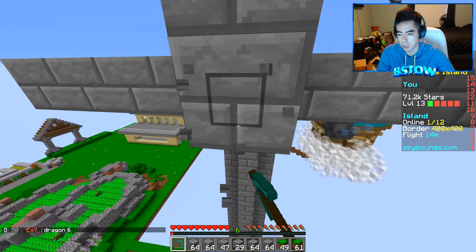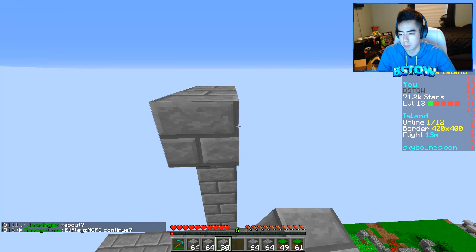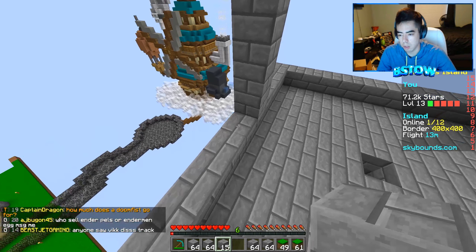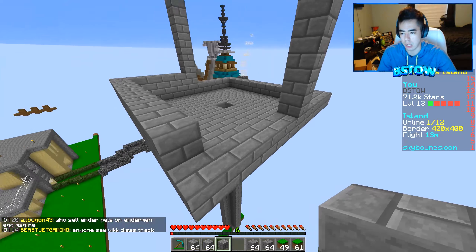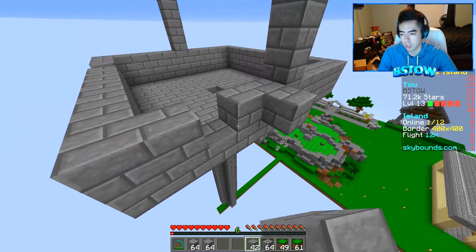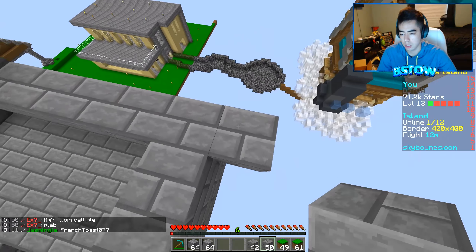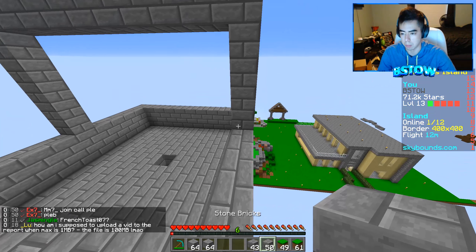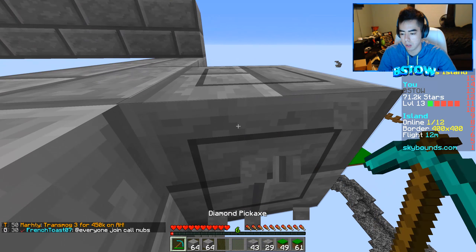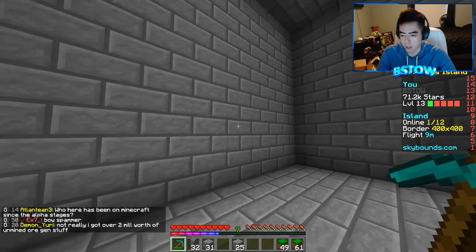Seven blocks, let's do three, four, five, six, seven, then we'll put the roof here. Let's go ahead and finish this off. Now we just need to surround this and it should be pretty easy. Hopefully we don't have to use too much stone brick because I want to use the stone for the ore generators. Let's do this — boom, boom, boom. I feel like I'm doing this a lot slower than it needs to be, but that's okay. Let's just do one wall at a time.